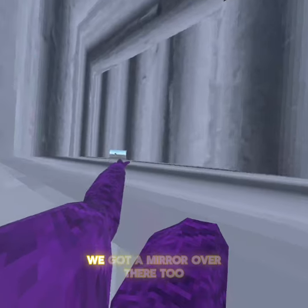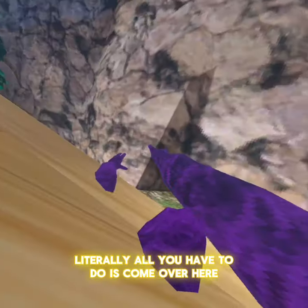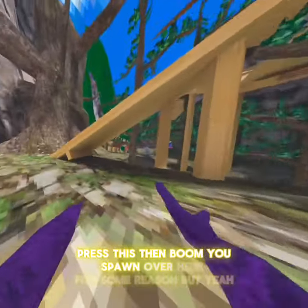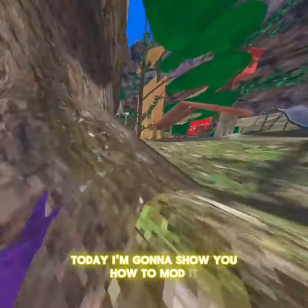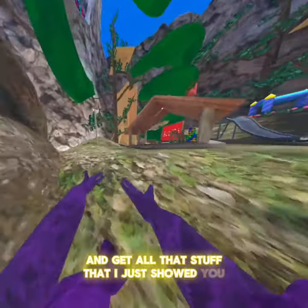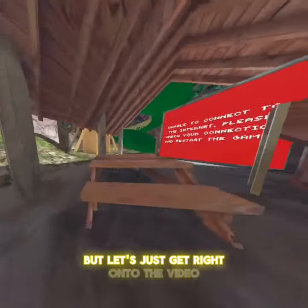Mod vents - we got a mirror over there too. If you want to get out, literally all you have to do is come over here, press this, then boom, you spawn over here for some reason. But yeah, I'm going to show you how to mod it and get all that stuff I just showed you, but servers will not work sadly. Let's just get right into the video.